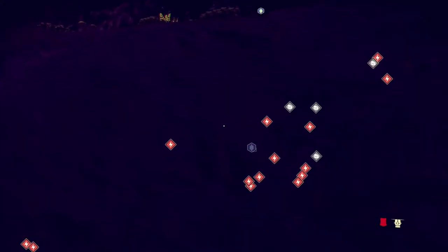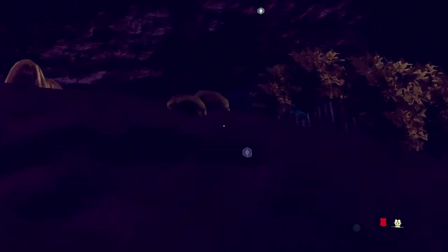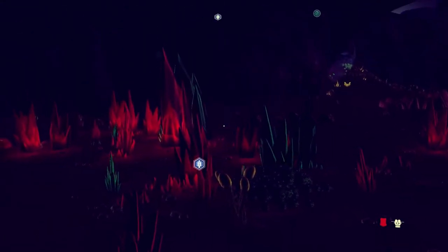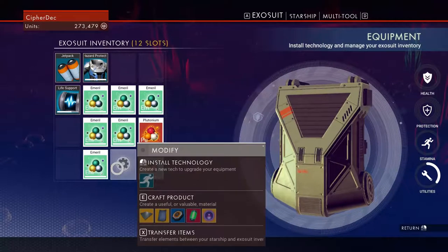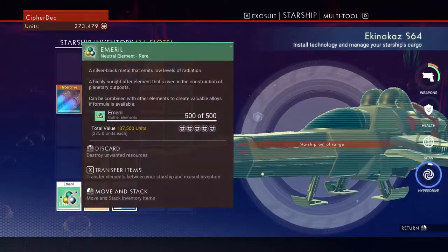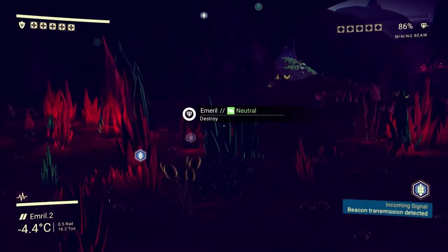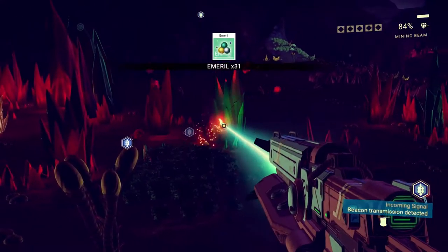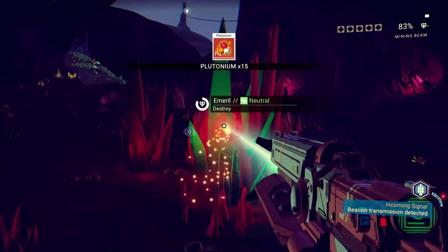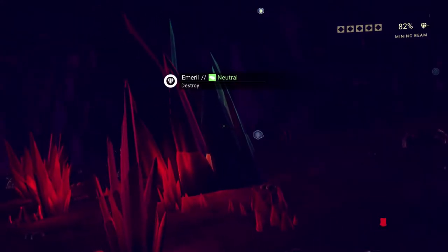I've been keeping one slot open for plutonium to power my equipment. We now have a full 500 stack — that's 137 per stack on the ship. We need a bigger ship so we can fit all our emerald on it. I named this planet Emerald 2 because we've barely even scratched the surface of how much emerald is actually on it — look at that big one.